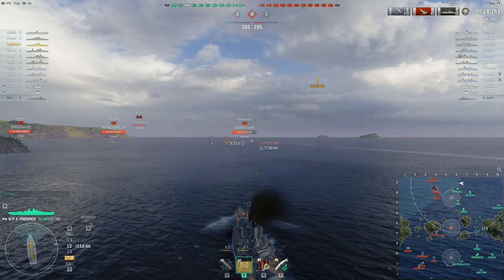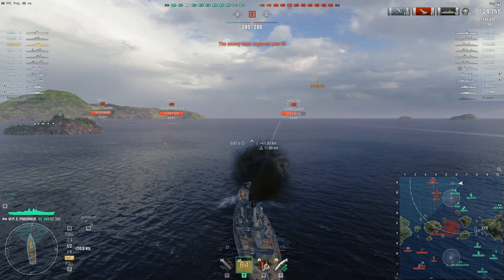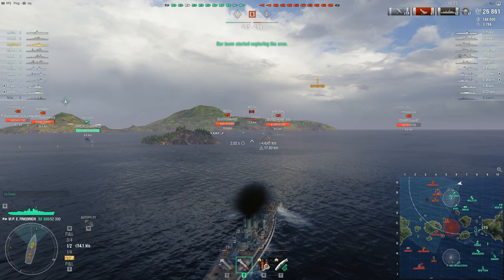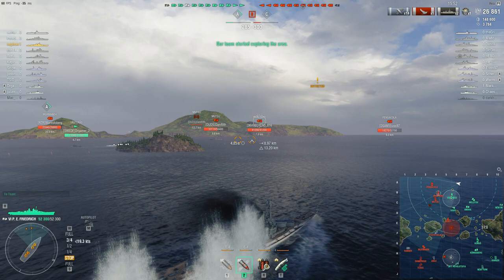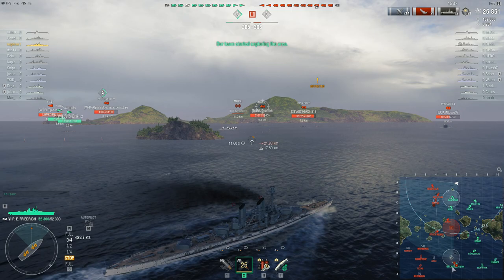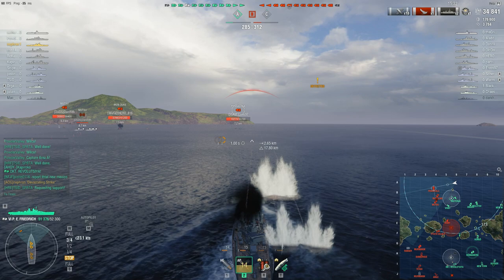Well, at least if you get lucky I suppose. Now there is another broadside — let's see if he can get lucky again. RNG give it, RNG take it away. It was not meant to be. He is keeping angled and slowly pushing forward. On the other flank the friendly team is doing weird things: the October Revolution alone pushing, others unsure what to do, the Kongo just abandoning and going north, and the New Mexico still desperately trying not to be part of this battle.